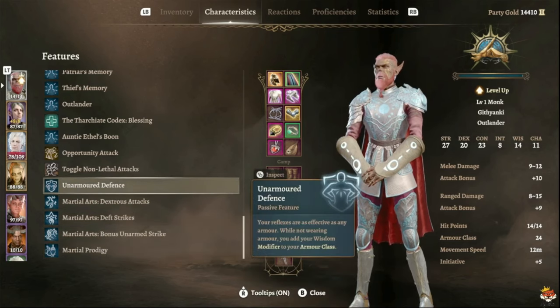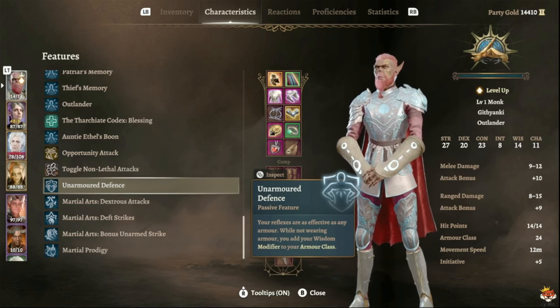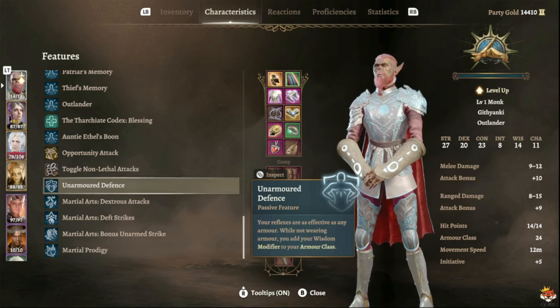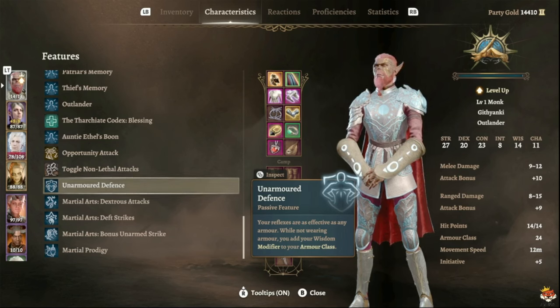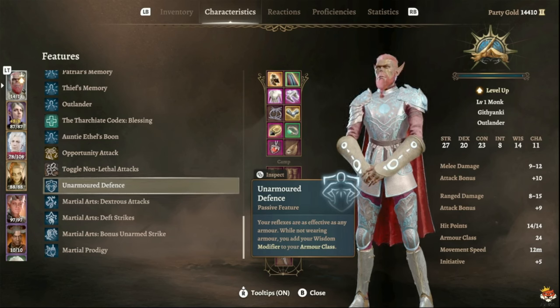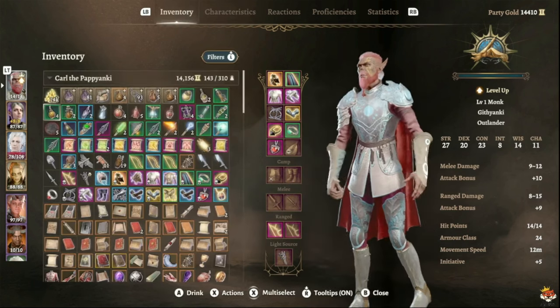For unarmored defense: your reflexes are as effective as any armor while not wearing armor — you add your Wisdom modifier to Armor Class. Later you can utilize armor if you want, but in the early game clothing is your best friend. There's not great armor available early, so you'll have decent Armor Class through Wisdom.